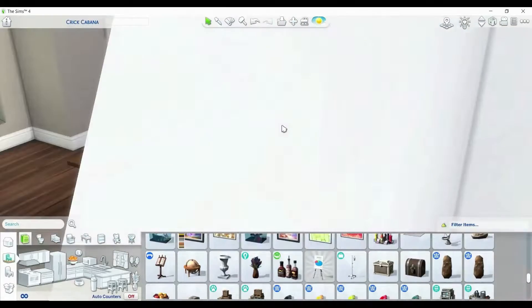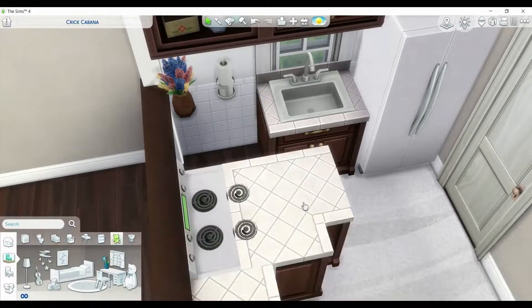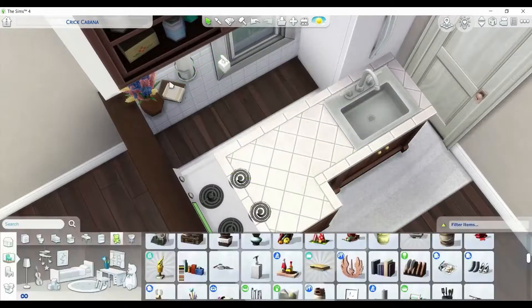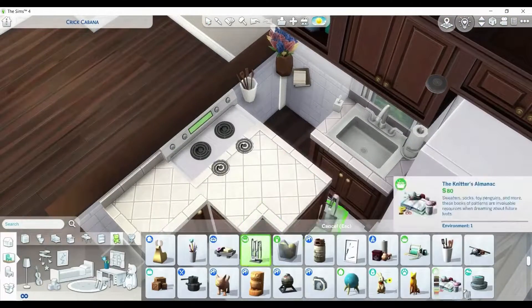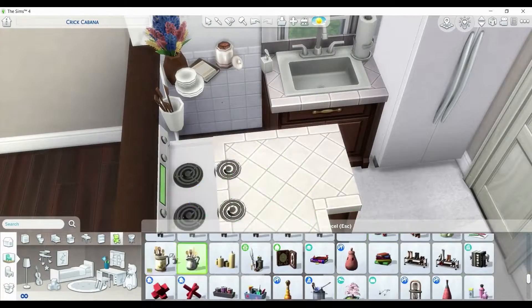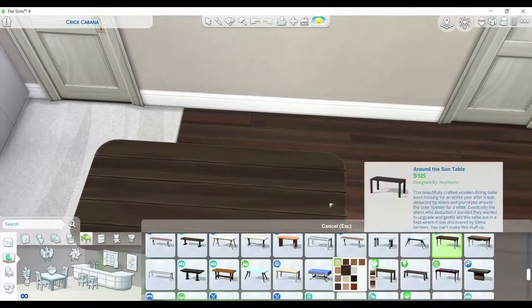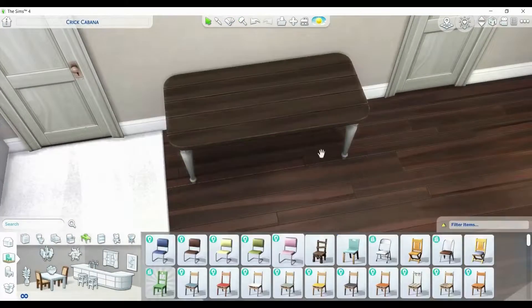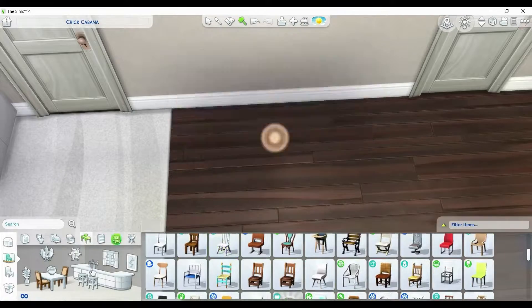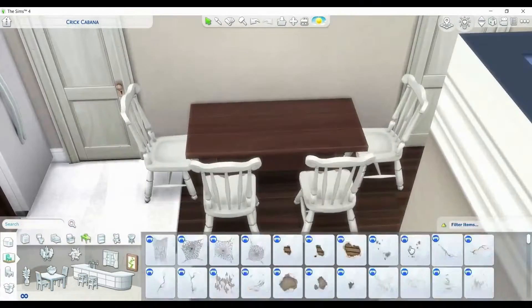Let's go ahead and talk a bit about the interior. So, this is a two-bed, one-bath home. It can sleep up to three Sims comfortably. There is a double bed in the master bedroom. The home has a pretty brown color scheme. I also put a dining table in the kitchen, which we are looking at right now. The dining area can seat up to four Sims.